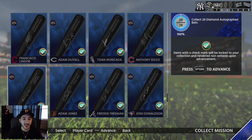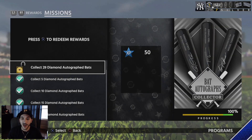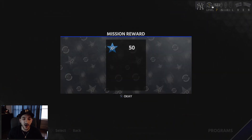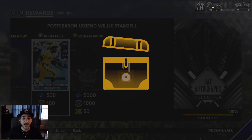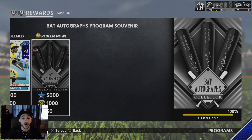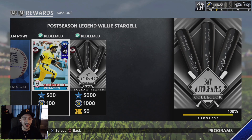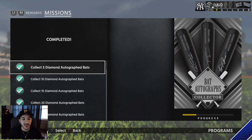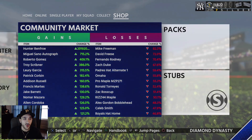We're just going to redeem this real quick so we can get 100% and get our Willy Stargell card and the program souvenir. This is definitely a solid collection to do because not only do you get a diamond, but these 29 bats are going to be useful — let me just go right to the inventory real quick.